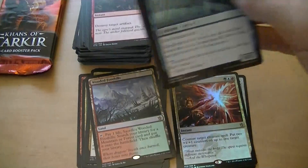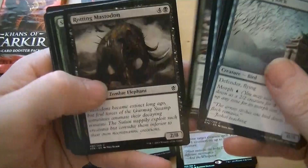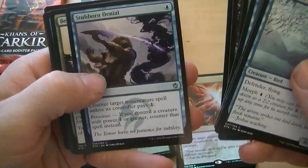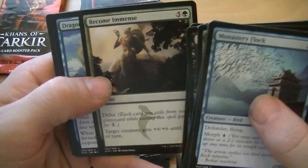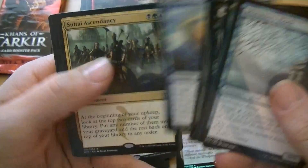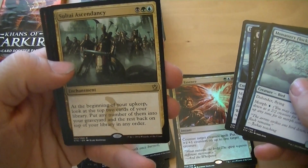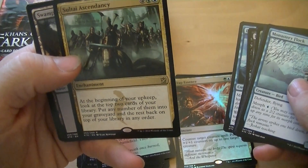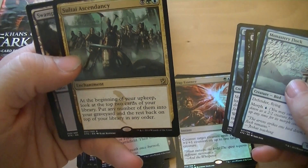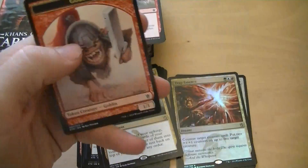Three packs left — come on, Sarkin and Thorn, or both, in one pack. Let me have a foil one. Does Stubborn Denial become immense? Just become immense. Dragon's Eye Savants, Soul Tide Ascendancy — at the beginning of your upkeep, look at the top two cards, put any number of them into your graveyard and the rest back on top in any order. It's a dollar.